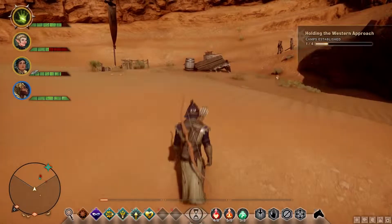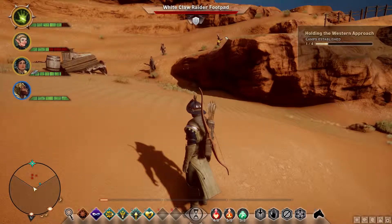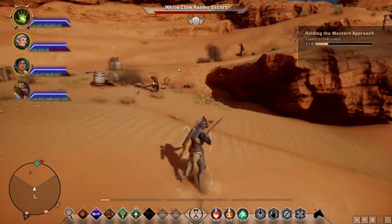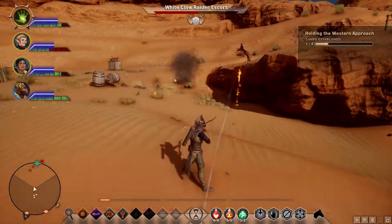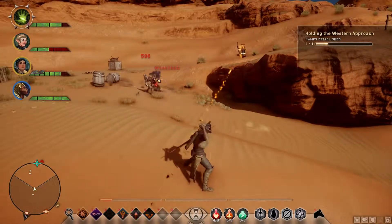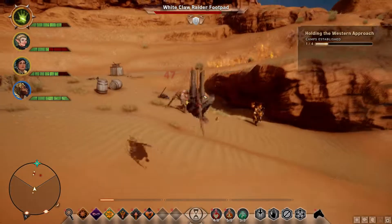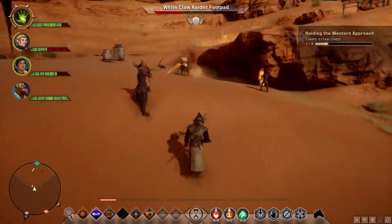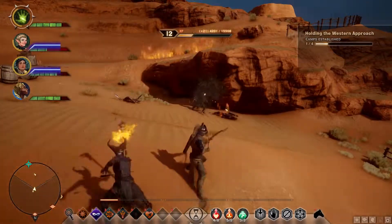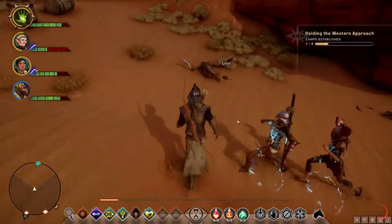Oh no, what do we got here? White Claw Raider, White Claw Raider Escort, White Claw Raider Foot Pad. Alright, prepare to die. You're not dead yet? How'd that happen? There we go — that one's dead. Let's get this guy out. Boom. Thanks for your help, party members. Could have done it without you.